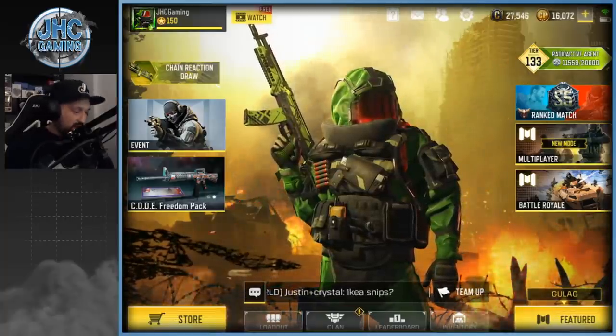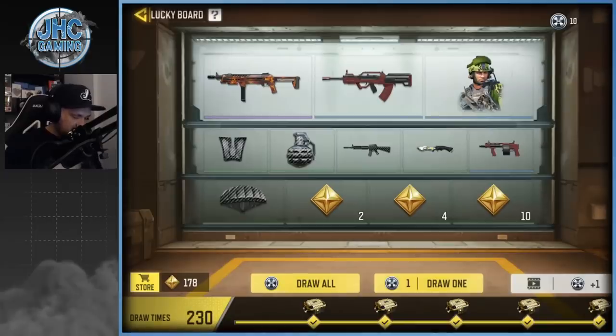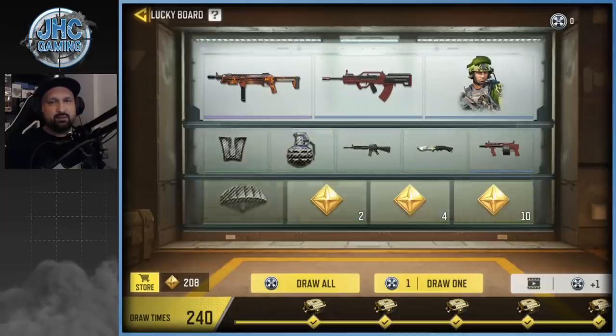Let's start with the spins — just gonna do the ads real quick, spin 10, draw all 10. We're at 178 and we need 300 to get that Type 25, or we need to get the Type 25 in these 10 spins. Let's do it now and we're gonna get more later this week.